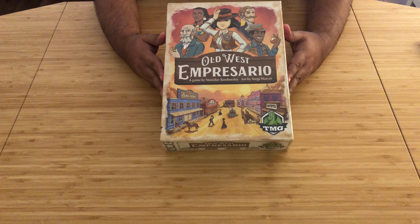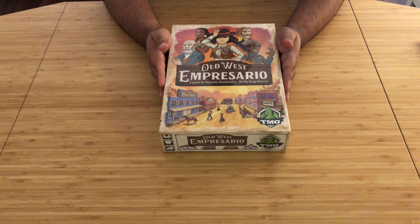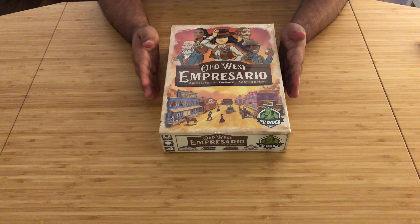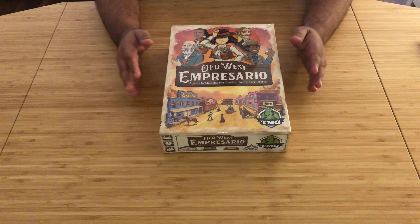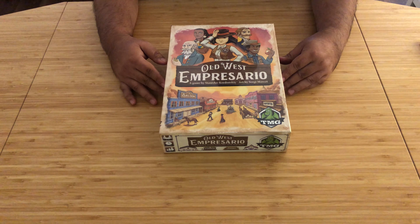Hey folks, welcome to another unboxing video at Bull Pains Gaming Den. Today we'll be unboxing Old West Empresario, a game by Stanislav Kertonsky and art by Sergei Mirset. Apologies if I'm pronouncing those names wrong. It is published by Tasty Minstrel Games, TMG, so hopefully we can expect some good production quality as we move forward.